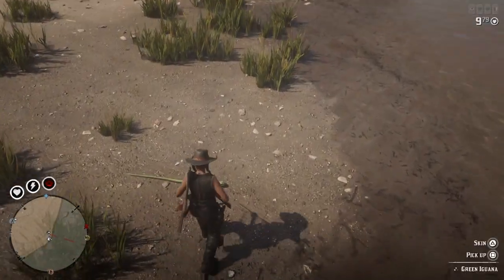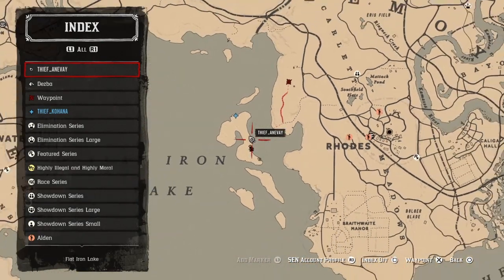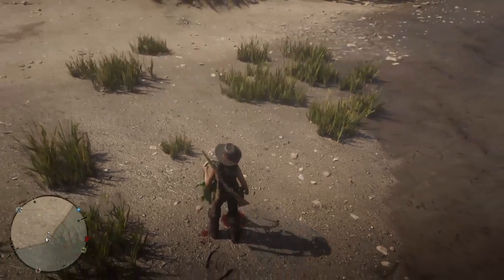The last clip is where I found this iguana here. It's on these islands west of Braithwaite. A lot of these challenges can be done together. You see my posse member up there at the top — he had found an iguana there. There's plenty of green iguanas on this island right here.